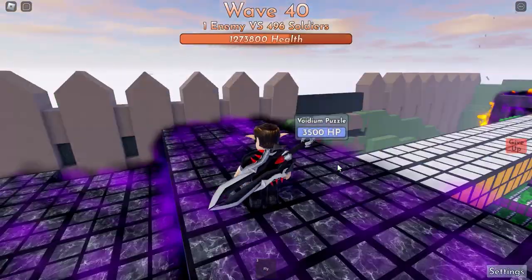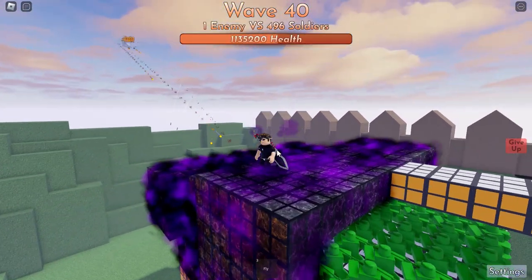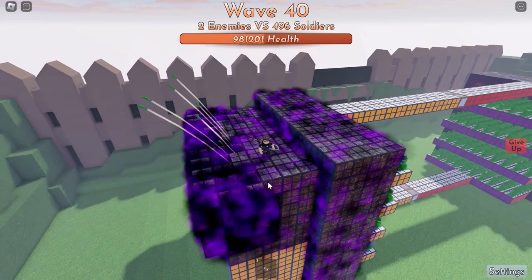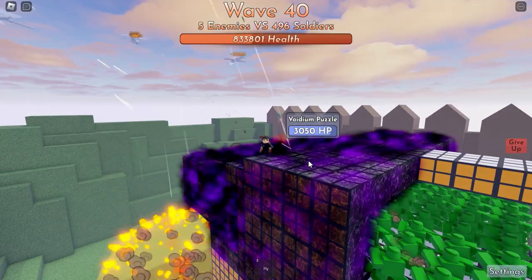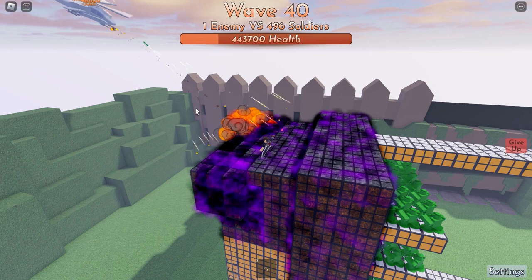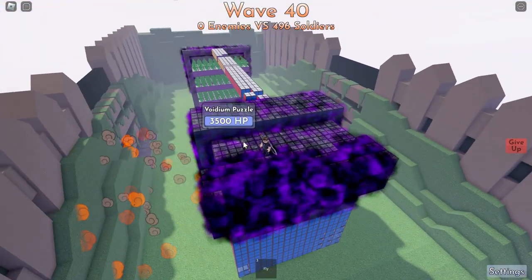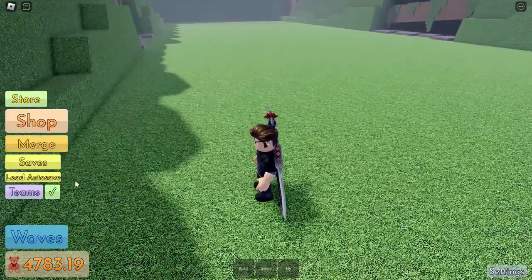Wave 40 begin. Let's see where the boss will appear. The helicopter is hitting above and in front, and the bodium blocks are protecting my troops and the base itself. It fires a lot of homing missiles then backs out and returns after reloading. We already finished wave 40 hard mode.